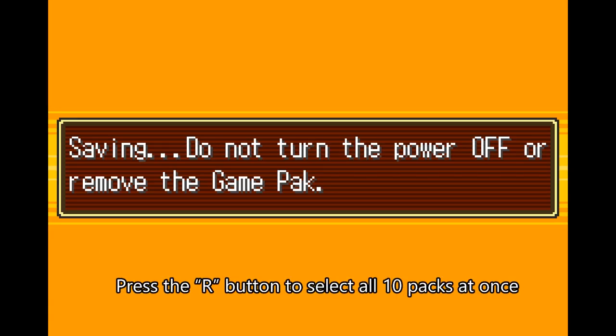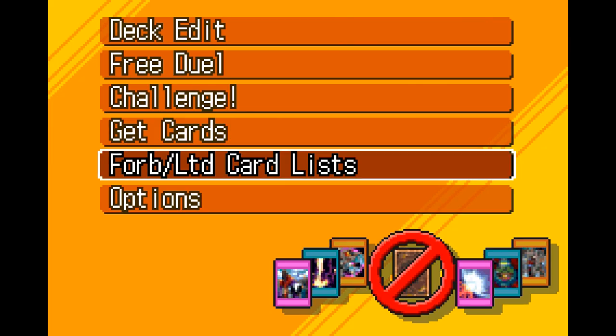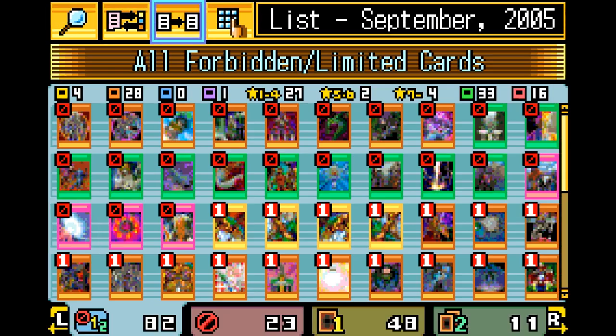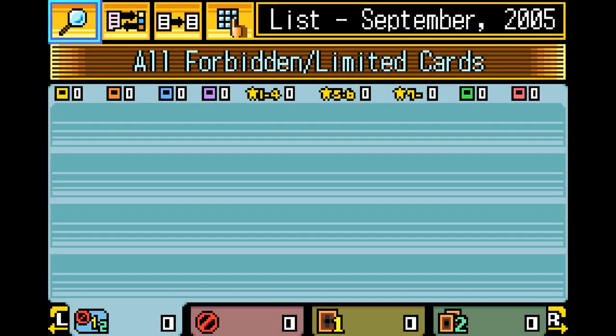Mirror Force also appears in the set but is banned in the default ban list, so unless you're going to use the no-ban-list glitch or some sort of cheat, I would reset for three — but if you get a Mirror Force and two Thunder Dragons you might just settle for that.